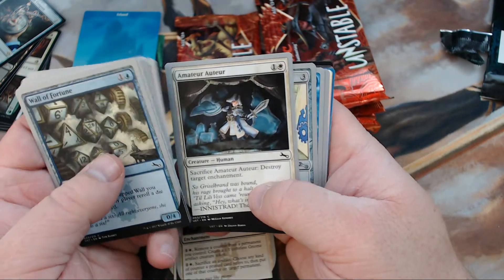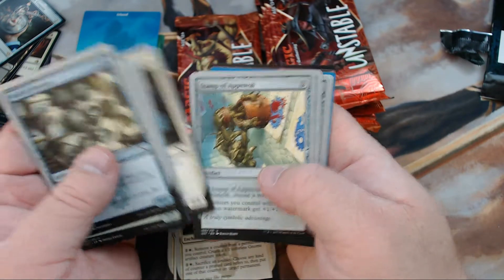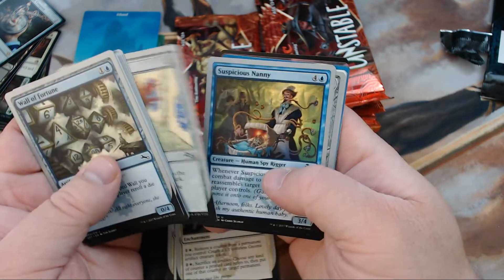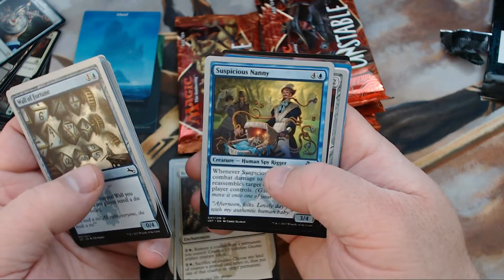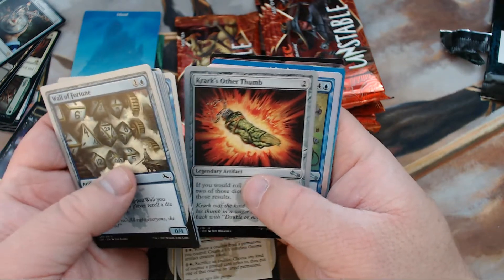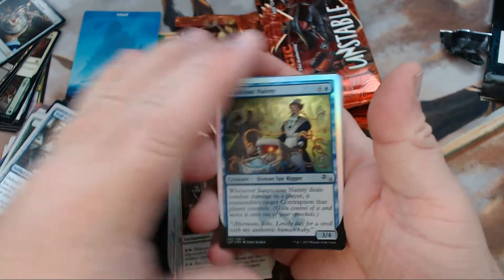Amateur Otterer? I don't know — there are like four or five different versions of this. Stamp of Approval, we got Suspicious Nanny, Cracks Other Thumb, and then we got a Foil Suspicious Nanny.